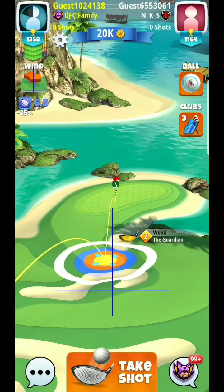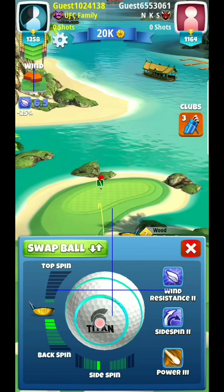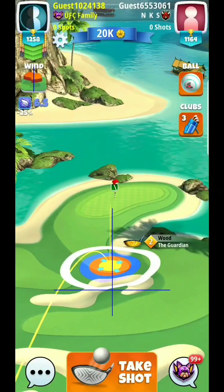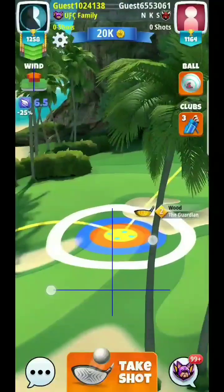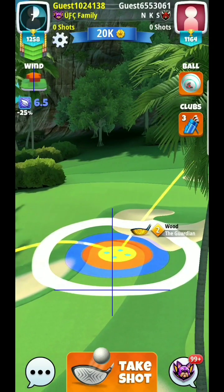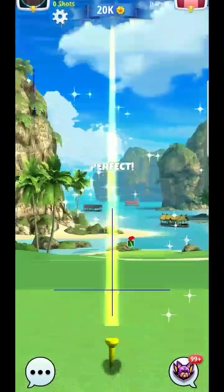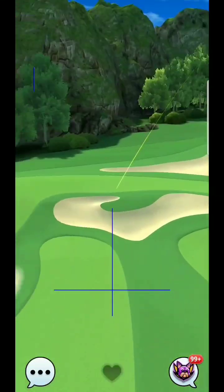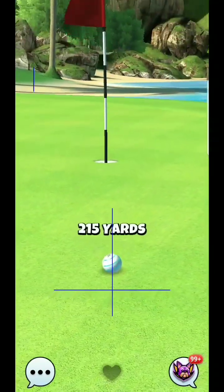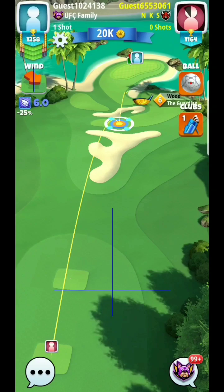Alright, here we are — par three, hole two. First look at this one, we're going to play some wind effect and try to get it right up onto the front of the green. I'm definitely going to play beyond max, which is 2.0 per ring for me, so I'm going to go at least maybe four and a quarter rings — an overplay because I'm shooting down to a lower slope. Looks just a little bit light on the ring adjustment. Trying to master that wind effect plus how much to play for it is going to be the biggest complication.